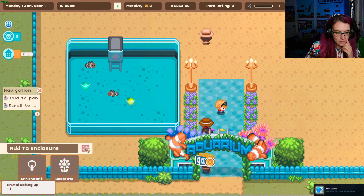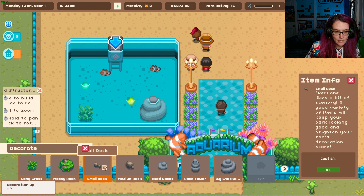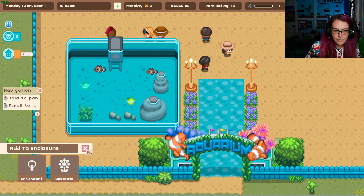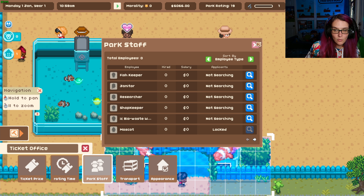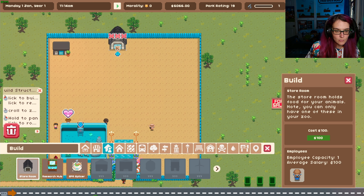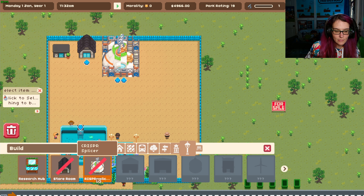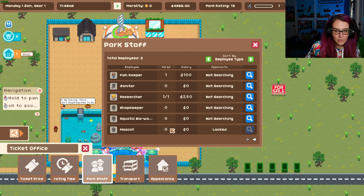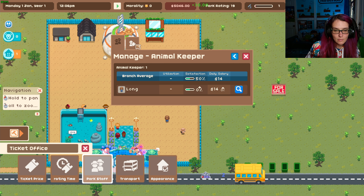Add object enrichment — we have a small one. Decorations, cute. Probably need to hire park staff. No buildings — oh wait, we have to build a building. There's a store room right there. Hire, and we hire, and we hire. Now can we hire another fish keeper? Maybe, maybe, we'll see.